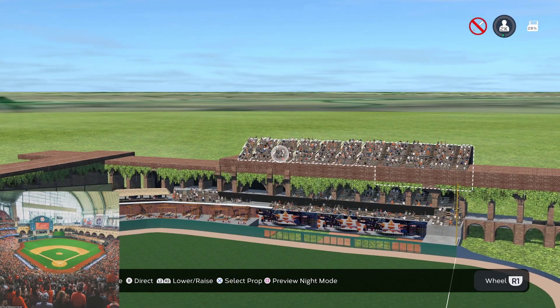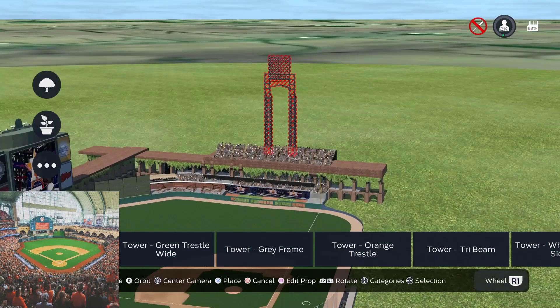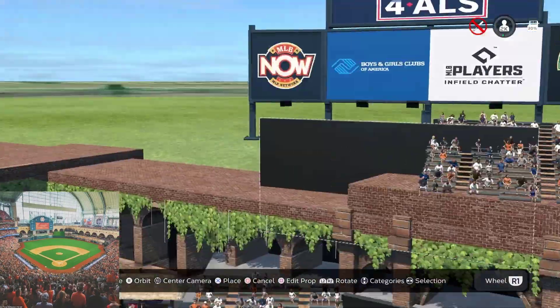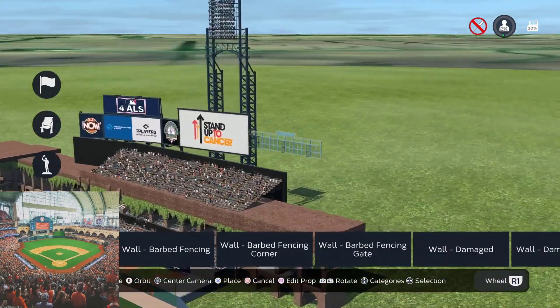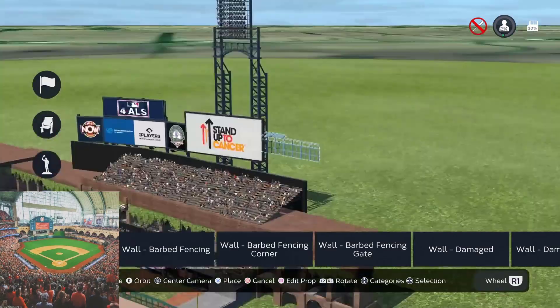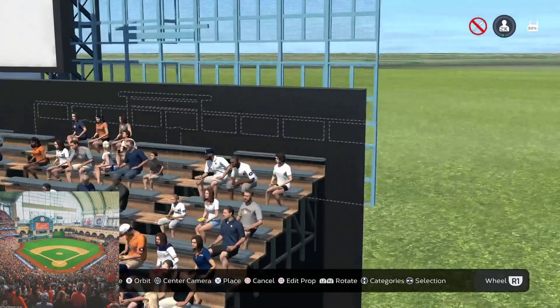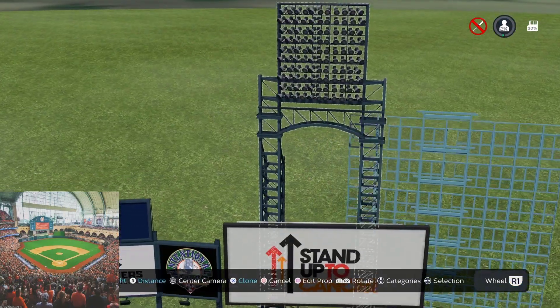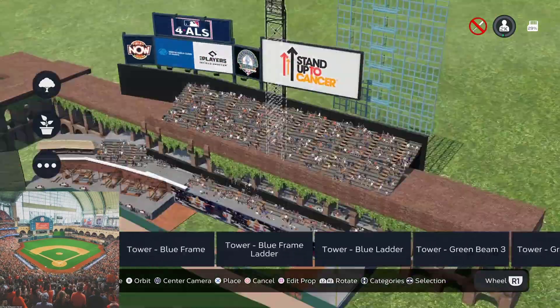It looks really good. I think I have the right field glass all the way around, so what I'm going to do is add lights up there. I like using these as entry gates — basically like glass. I don't know how much I'm going to do of it but I want to just show y'all what it looks like.